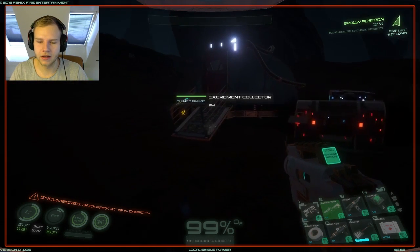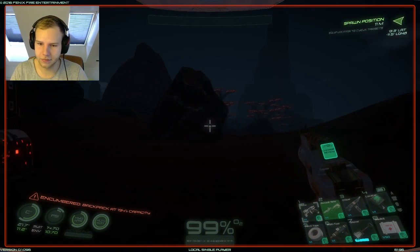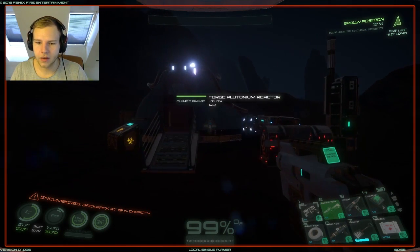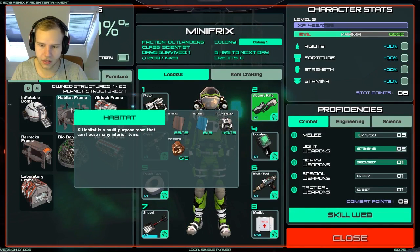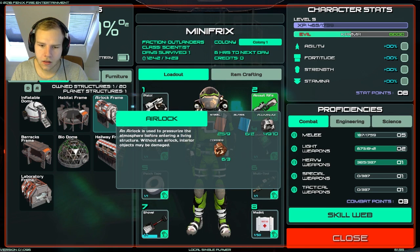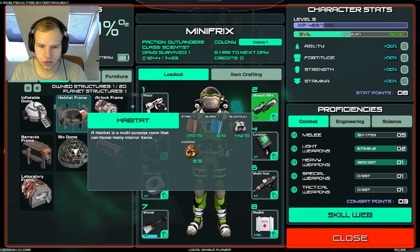Hey guys, we're going to the fourth episode of my Osiris New Dawn let's play. It has now become nighttime and today I am going to build my home with all my stuff. In the beginning here I want to build a habitat, and to build an airlock I need more copper - basically just much more copper.